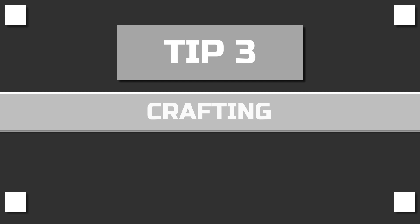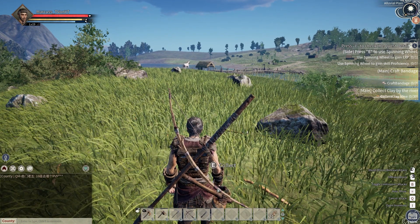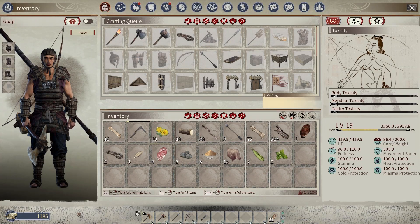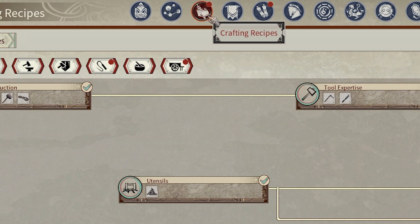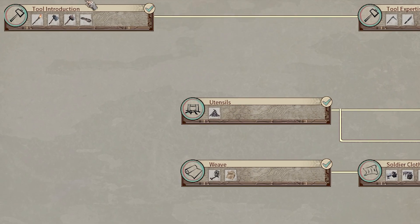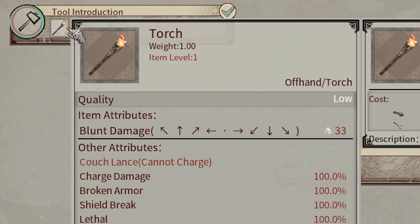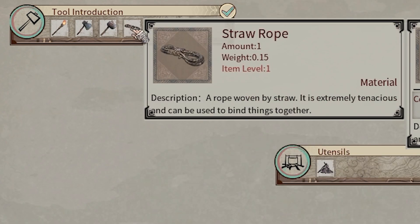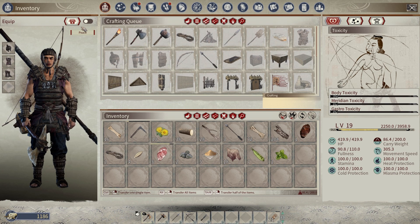Tip number three: crafting. When I first started I struggled with the crafting system, so let me quickly show you. Press I to go to your inventory, then go to the crafting recipes section where you'll see a bunch of recipes you can unlock. Start by unlocking 'tool introduction,' which introduces you to the basic tools. If you hover over the icons you can see exactly what you'll unlock — for example, straw rope, which needs grass. Once you've unlocked a recipe, go back to your inventory and above it you'll see the crafting queue — that's where you do all your crafting.